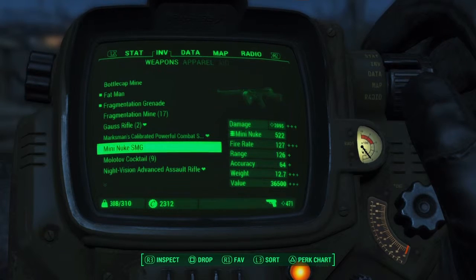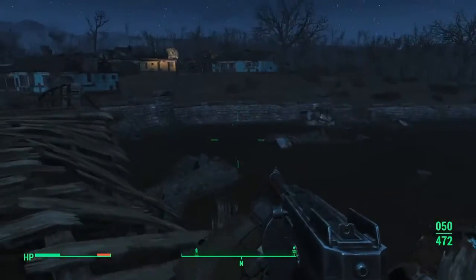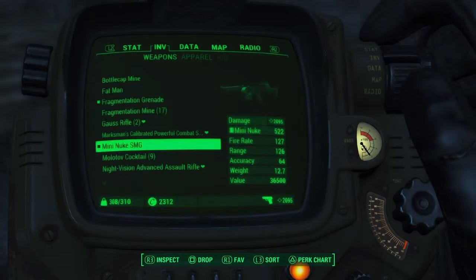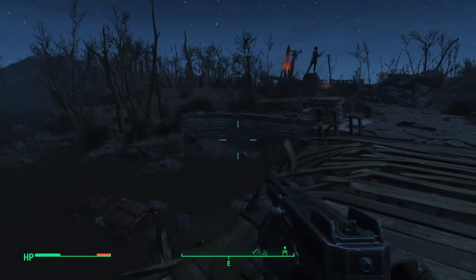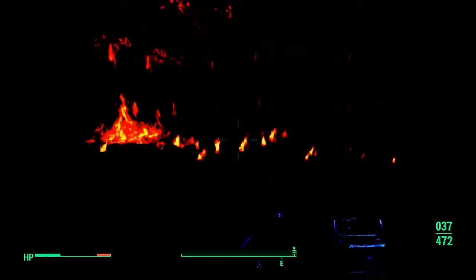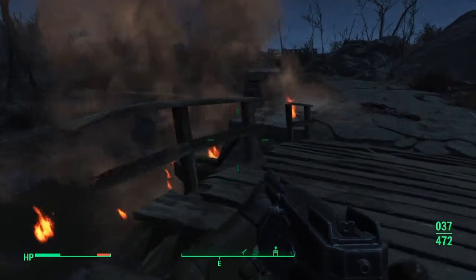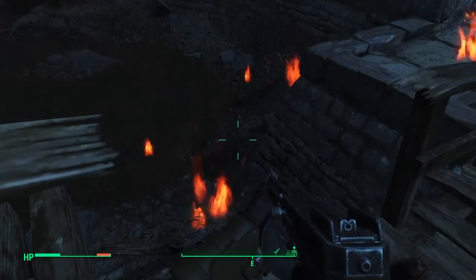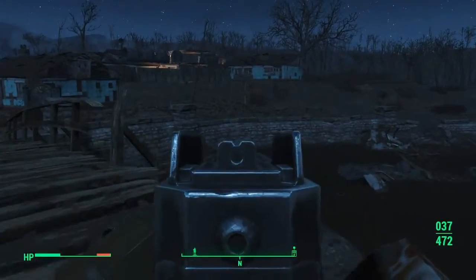Next up, we're going to check out the mini nuke SMG. This one's a little bit OP because the damage is 2,095, but what it does is just spray mini nukes everywhere. Let's give it a shot. Oh yeah — I guess something exploded. Anyway, this is the mini nuke SMG.